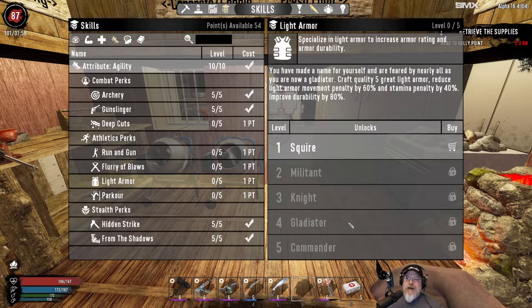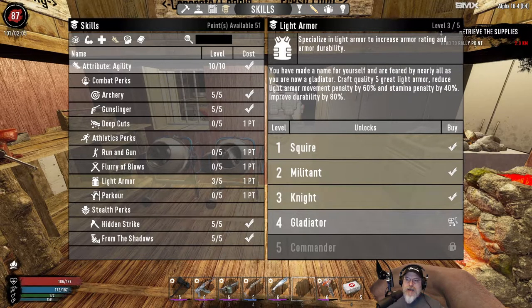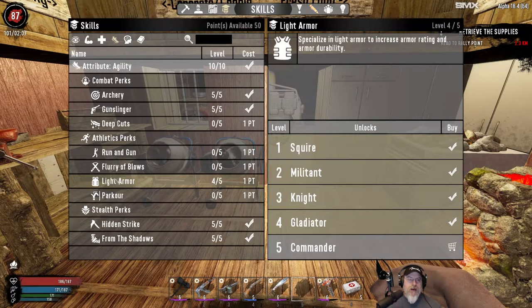Light armor is another one. We might do that mostly because we can craft it. Durability just doesn't seem to be a big deal in Seven Days - repair kits are so cheap and even level one armor lasts for quite some time. So I just don't care about durability. We might consider going up to Gladiator just so I can make quality five military armor, and I can also make the stealth boots. I'm only going to take this up to level four - I'm not going to take Commander because I just don't think that's worth it.